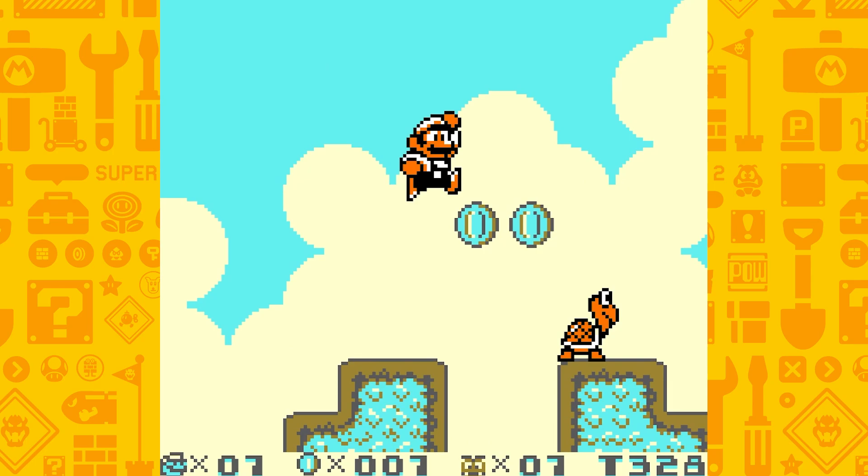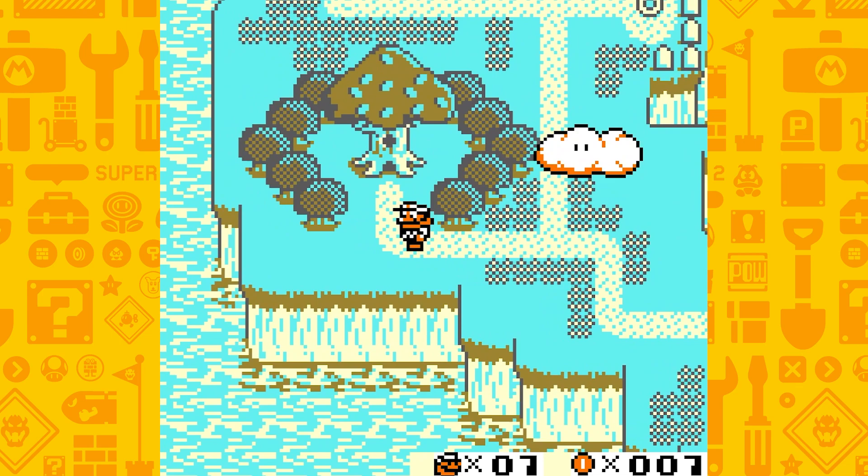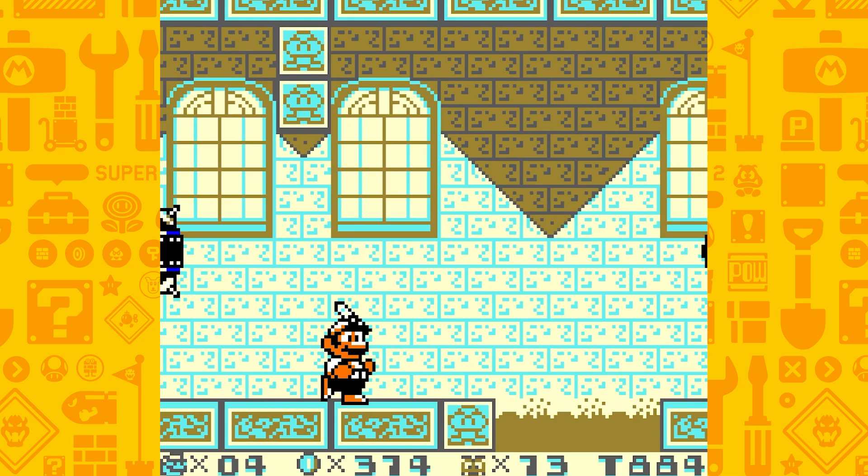Super Mario Land 2 was tough as I had to complete the entire game just to find lava. Upon starting the game you finish the first level, opening the world map where you gain six coins throughout Mario Land 2 to open Wario's castle, where we can finally touch some lava.